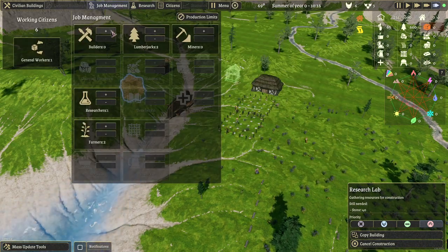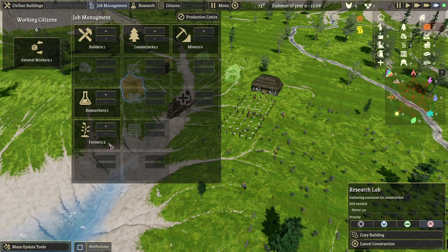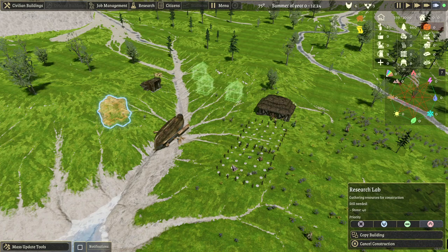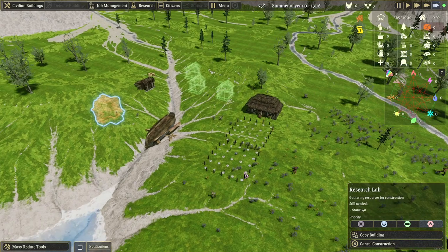Do we have any builders? Maybe we don't have any builders. Let's make some builders — one lumberjack, one researcher, and two farmers. Because we need food — that's something that killed me the first time, and I will not repeat it.